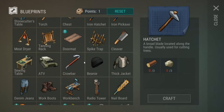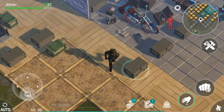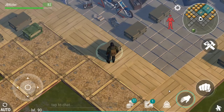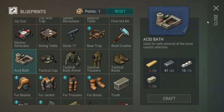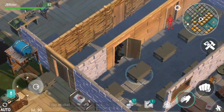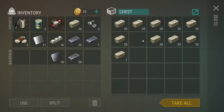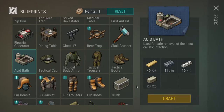I have enough for the generator. 15 screws — there we go. Craft. Nice. And the acid bath — 20 stone bricks and 25 blanks. Alright, let's get them, I should have enough. 20 and 25. Nice.